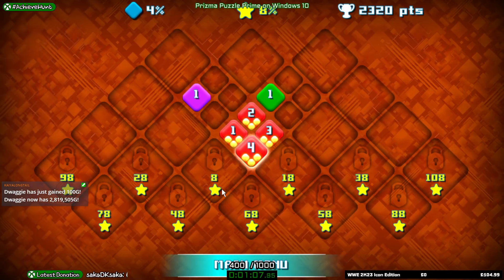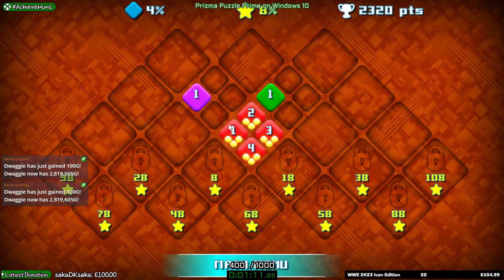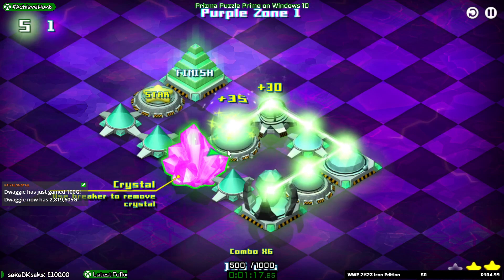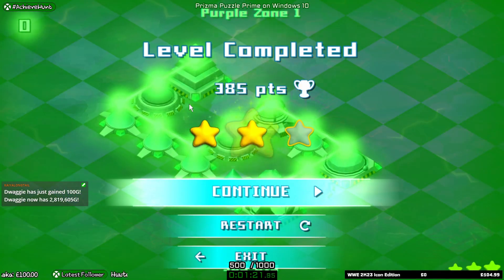Complete any zone with all 4 levels. Now there is an achievement for breaking a crystal. There we go, that's right there. That's 100G.